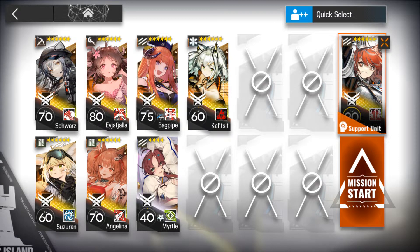We're going to use 8 operators: Schwarz, Suzeran, Eia Fiatler, Angelina, Bagpipe, Myrto, as well as Kelsey, and we borrow a Flametail.